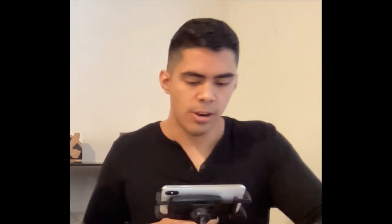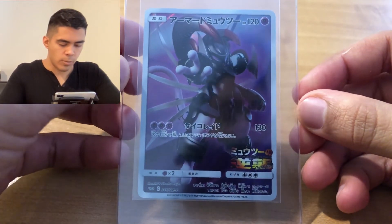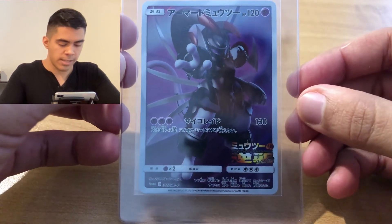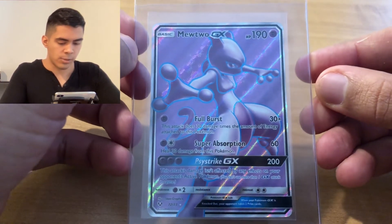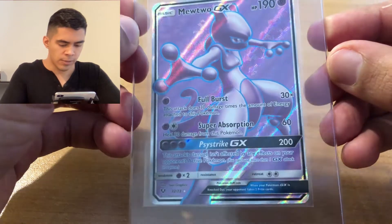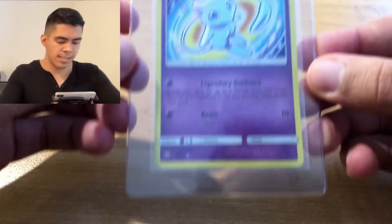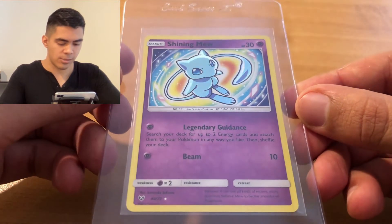I'm going to show the cards I'm actually submitting tomorrow for grading. The first card is the Japanese Alternate Art Mewtwo promo. I want to get my hands on the English one - it's getting pretty pricey, but I think this card is awesome. I also opened a Legends Collection ETB, as you can see behind me, and pulled my favorite full art in the box - the Mewtwo GX. I just love the purple background. And I also pulled a Shining Mew, which is the Shining Pokémon I wanted to pull. I was pretty excited - it's just beautiful.